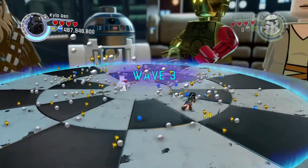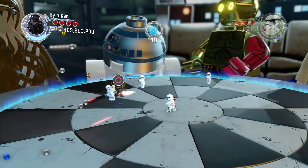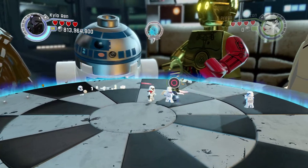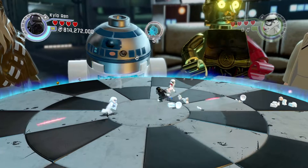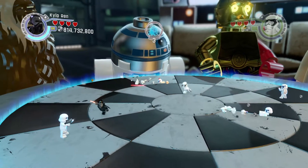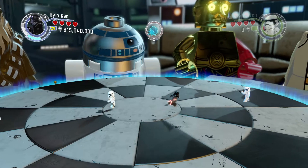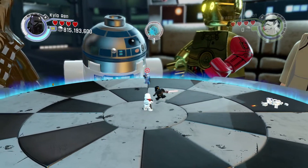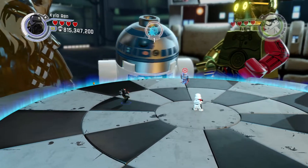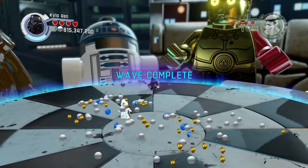Oh no, I'm killing my own men! Wave complete — look at all the studs I just got, all the stud rewards! Let's slice and dice him. That guy got his helmet shot off. Awesome, check out this awesome move! Where is it coming in from? Oh, it's Captain Phasma — is that Captain Phasma? I have no idea, but there's Chewy, R2... and that guy over there is Rey. Wave completed — yay!